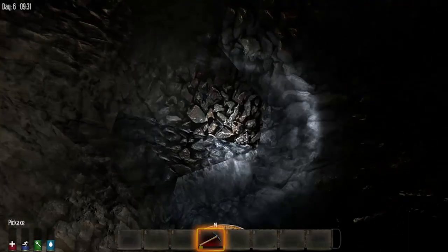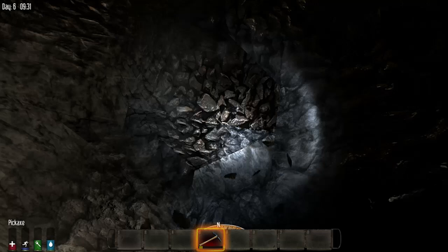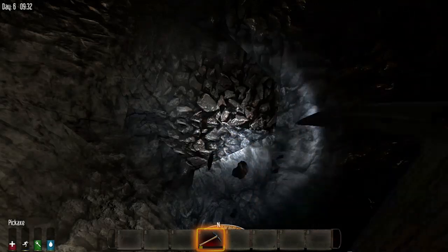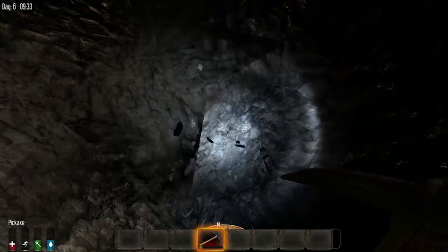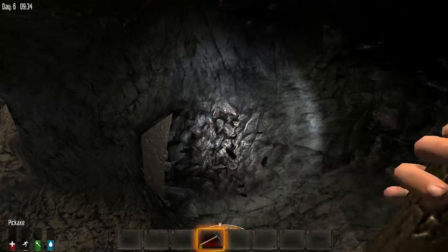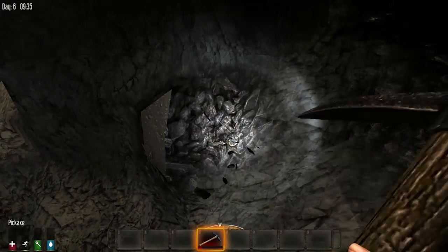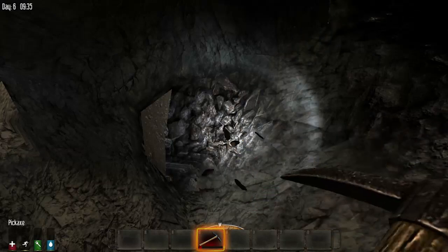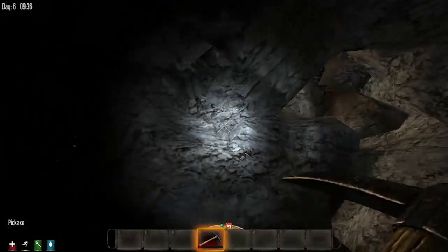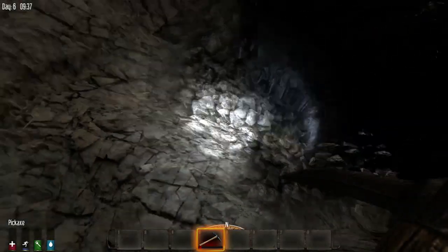Hey guys, welcome back to Seven Days to Die. This is our last chance before the seventh day horde comes — I believe it comes on the night of day six. I'm mining these last two little metal spots, we're going to make some iron and maybe put some barb fences down. I was asked to put some barb fences down, so I'll test that out. I want to test out everything — I've never tested it before. We should probably repair tools and stuff today, just get as prepared as possible.